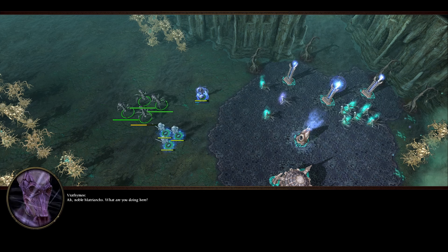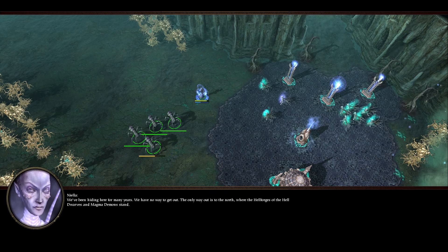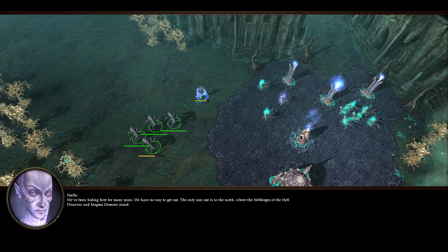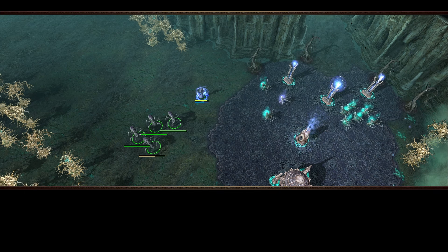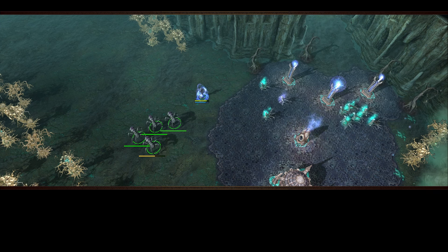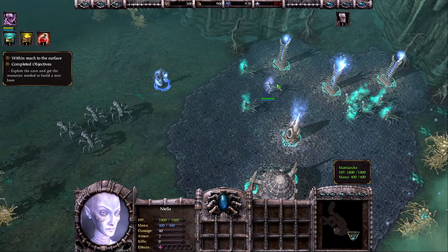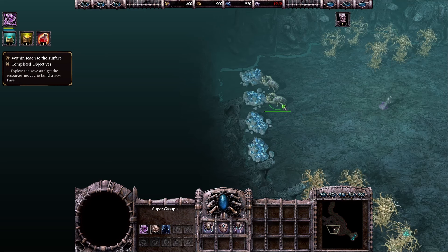Noble Matriarchs, what are you doing here? We've been hiding here for many years — we have no way to get out. The only way out is to the north where the hellforges of the helldwarves and magma demons stand. Join me with your sisters, you won't regret it. We can't get out of here on our own anyway. So we basically now met our new ally, Niela — she's the leader of Matriarchs and she also gave us the resources we need to build a new base.